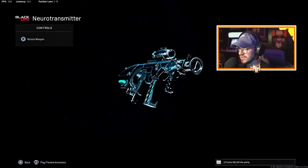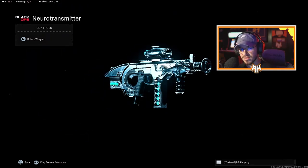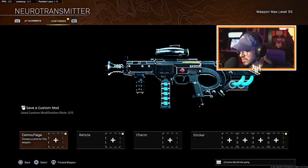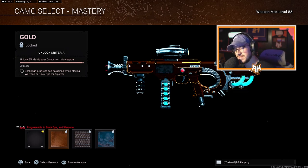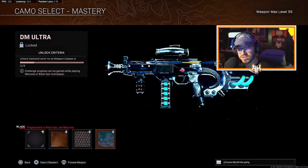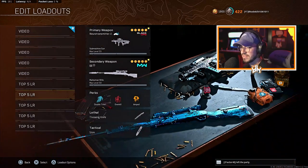The next one is the Neuro Transmitter LC10. This is an ultra build and you can see the animation in game. It's the shark one — you can see the shark right there along the barrel by the laser. It's a very cool weapon and it looks really good. I don't have camos unlocked on this one, but you can see gold in the back — it looks like a cooling PC on the back of the stock. Diamond looks okay, and DM Ultra actually looks pretty good on this weapon.